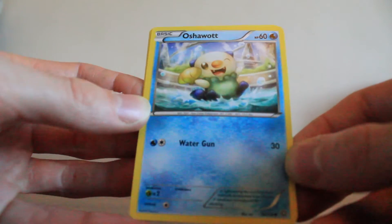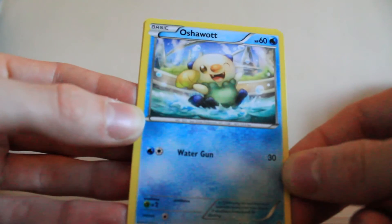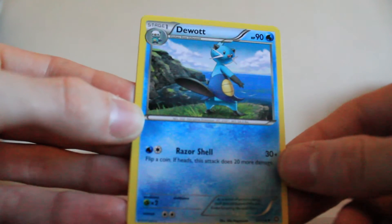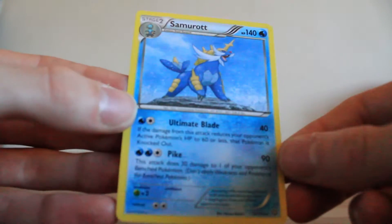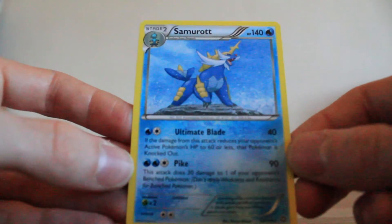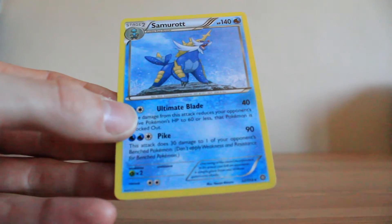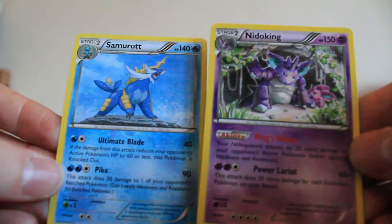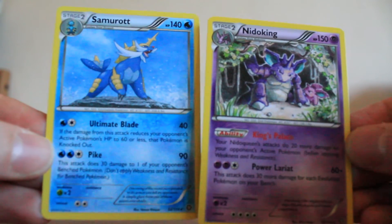The final three cards is the Oshawott line. So Oshawott — really nice looking card, I do like the artwork on that quite a bit. Dewott is the uncommon, and I do quite like using this line in the TCG. And there's Samurott — quite like using Samurott, they're usually pretty good cards to use in the TCG and it's definitely a good looking card. Samurott and Nidoking are the two best cards out of that bunch — two non-holo rares, definitely pretty good looking cards.